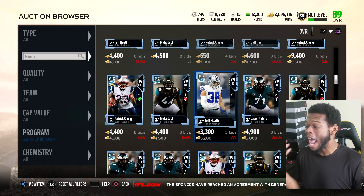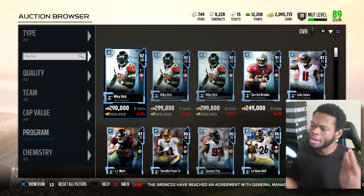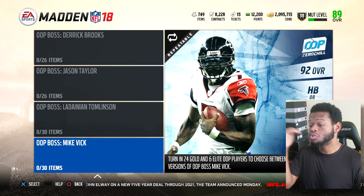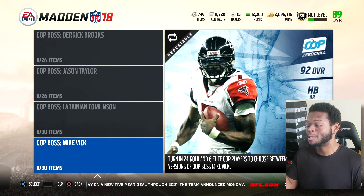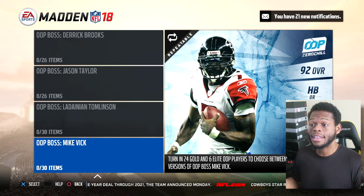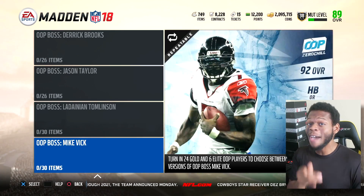You can pretty much make an out-of-position team, which is cool. Now I know you're wondering how do you get these — how do you get the Mike Vicks, the Derek Brooks. I'll show you. To get Vick, you have to turn in 24 to go and 6 elite out-of-position players. You can choose between the halfback or the cornerback version of Vick, and the set is repeatable, so you can get as many halfback and cornerback Vicks as you want.